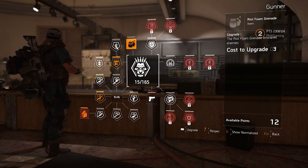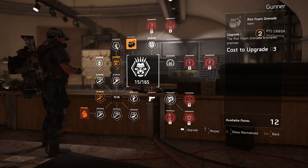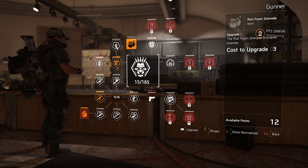Right now, here's the skill tree for the gunner specialization. Starting off is the riot foam grenade — it snares enemies. I love the riot foam, especially using it with the cam launcher. It's also part of one of your tasks for the rewards. Using the riot foam grenade is pretty fun, so that should be interesting in combat.